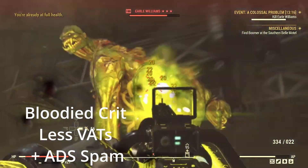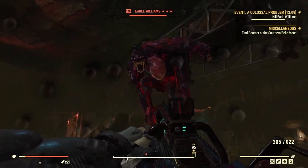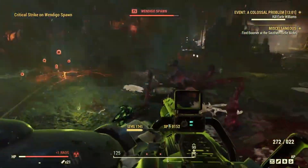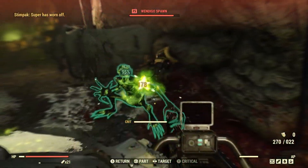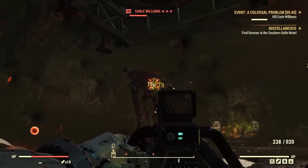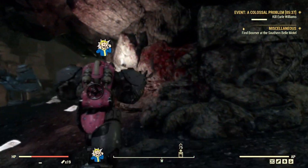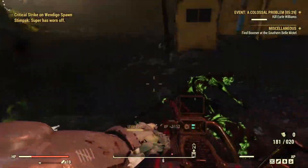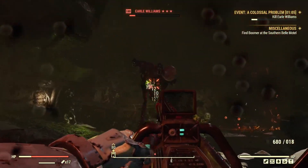For the Bloodied VATS Crit run, it works just like the Gatling Gun ADS spam mechanic — when you hold down the trigger and spam your ADS you shoot faster, and the Ultra Sight without Faster Fire Rate does work with it. I tried it with the Faster Fire Rate Ultra Sight and couldn't tell a noticeable difference. For this run it was actually a lot more difficult and again the biggest mistake was probably not bringing Liquid Courage.